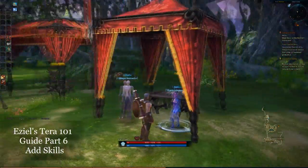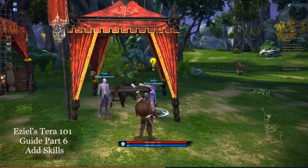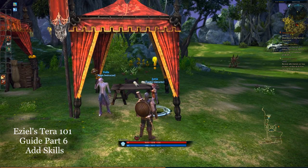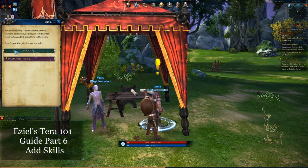So after you do some quests, you get to level 2, level 3, and then you get one of your quests where you actually go to either your magic instructor or your tactics instructor. For me I'm a Lancer, so that's my tactics instructor.